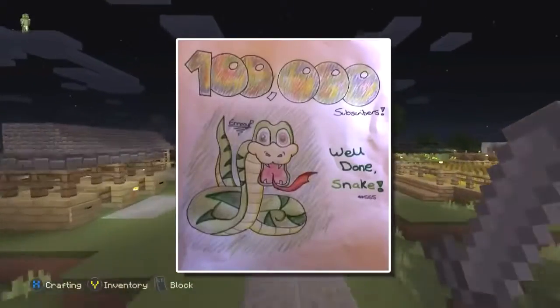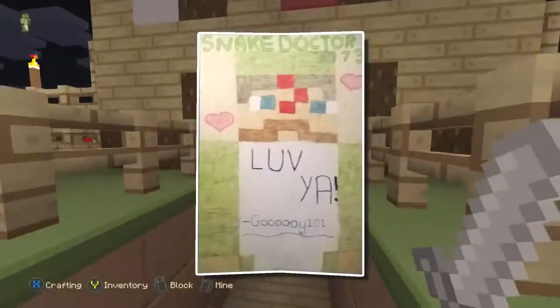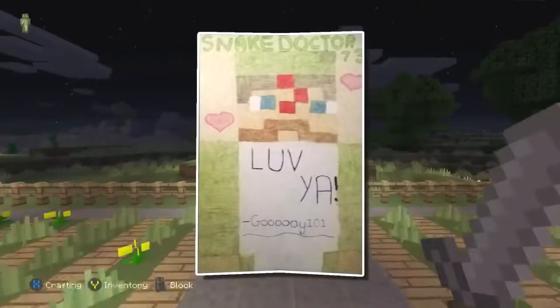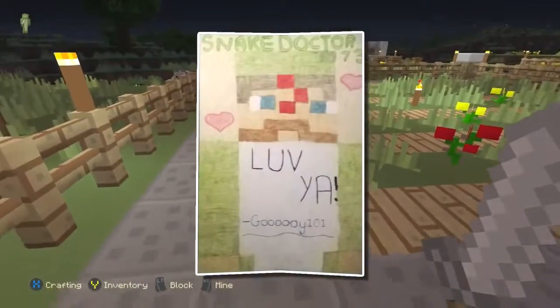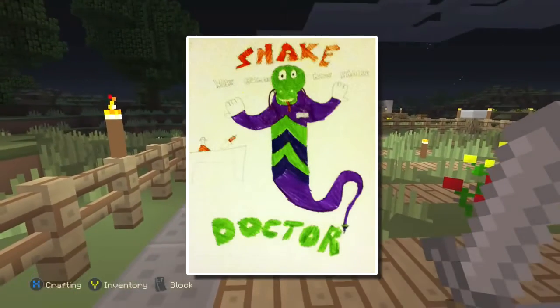So the first person, as you can see on screen now, is Emily Powell - an awesome little drawing there, so thank you very much. The next person is Gooey101, and their entry is on screen now. And then the final person is Jacob Ambler with another brilliant drawing. So thank you to all three of you.